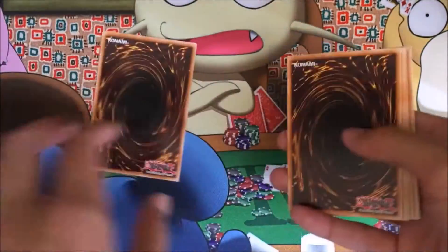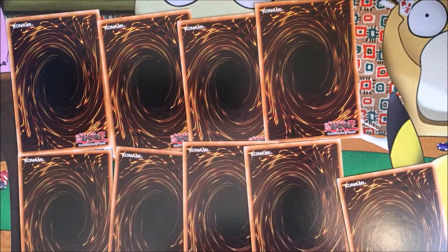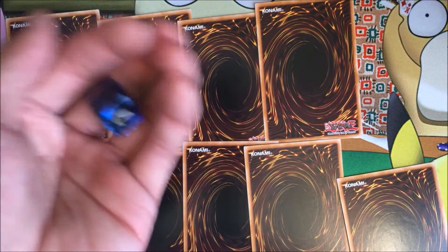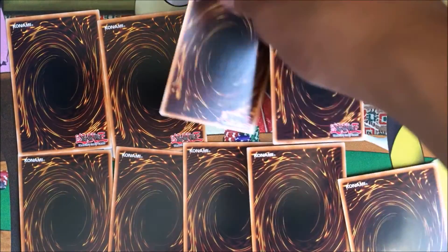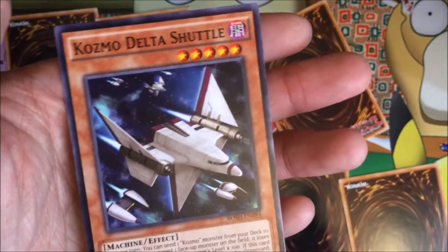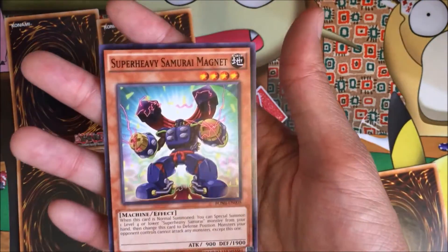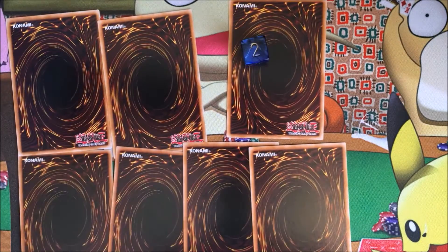All right, one, two, three, four, five, six, seven, eight, nine cards. First roll of the day — a three. First card you guys are gonna keep is a Cosmo Delta Shuttle, and I get to keep a Super Heavy Samurai Magnet. Seven cards left.